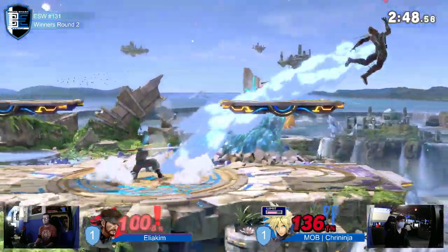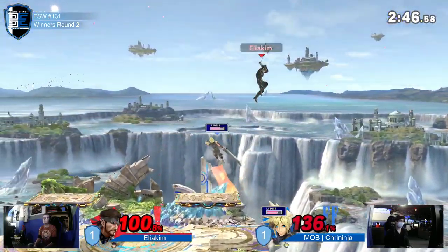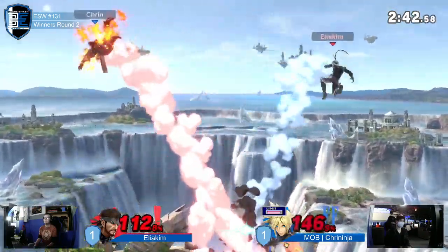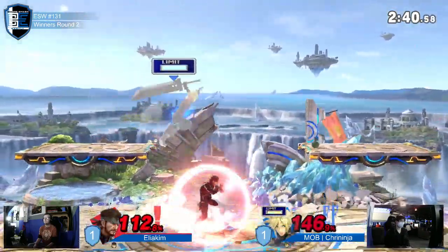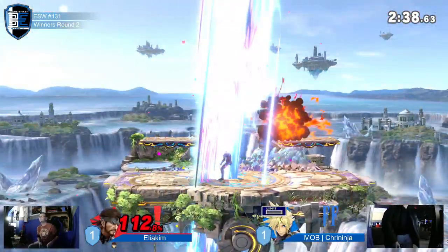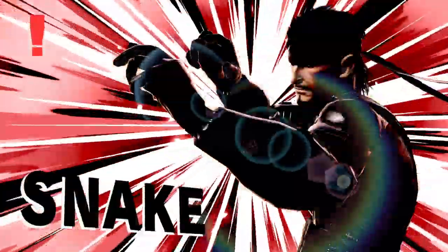These platforms haven't been used much by either side but they're really good defensive tools. Cloud traded with the bomb up there — Snake goes for the classic but the limit cross slash doesn't hit. Up tilt takes it. Good games from both players — it was really really close in the end.